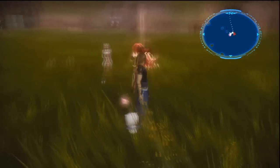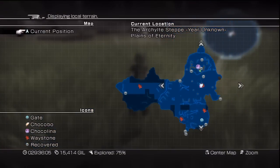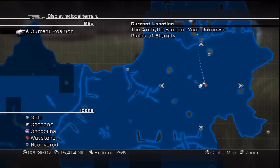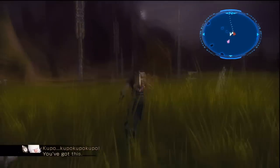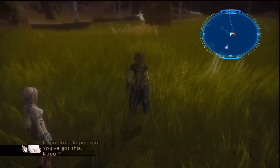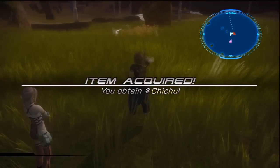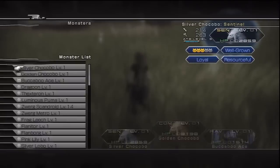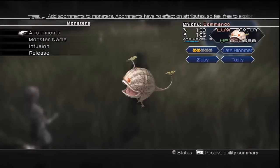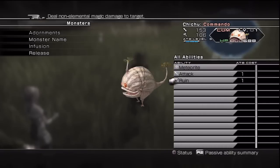Next up is Chichu on Archalyte's Steppe, time period unknown. What you want to do is go next to the cactor statue and throw your moogle into the red flowers just there. I'm not sure whether the distance from the red flowers matters, but just throw him right into that patch. He's one of those little ochu things but a tiny version — that's the Chichu.